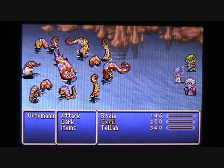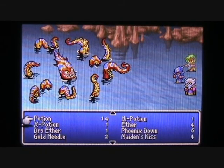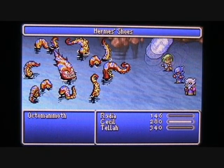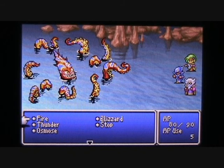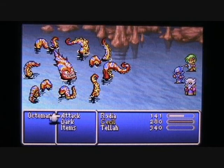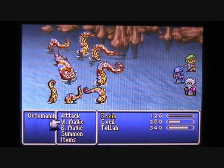Now the Octomammoth only has one attack, which is basically just a physical attack, but he can attack very rapidly for some decent damage — especially to Rydia and Tella in the background. So to counter that, I'm going to have Rydia use the Hermes Shoes we picked up on this floor, which will cast the Haste spell on her, making her ATB bar fill up very quickly, allowing her to attack quicker than everyone else. As for Tella, I'm going to have him repeatedly use the Thunder spell, since the Octomammoth is weak against thunder, and I'll have Cecil attack. The Octomammoth has 2,350 HP in total, so it'll take a little bit of time to whittle all of that down.